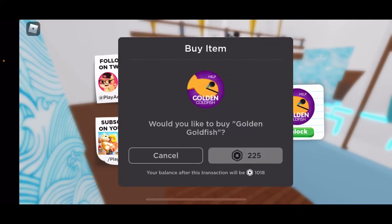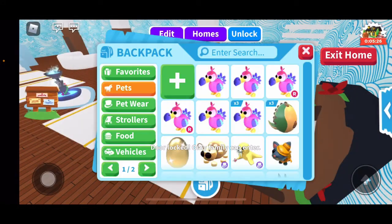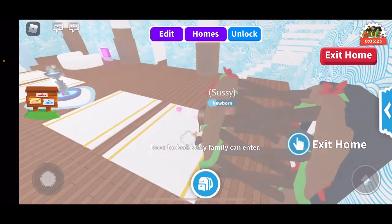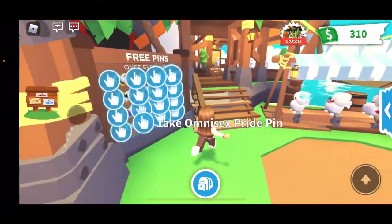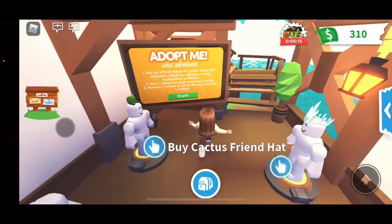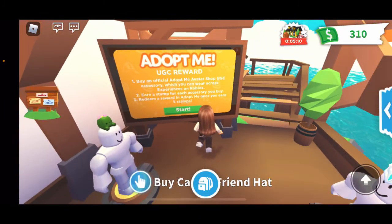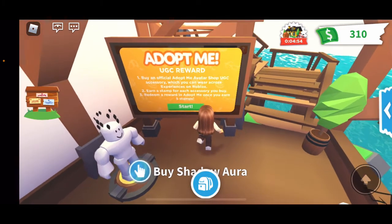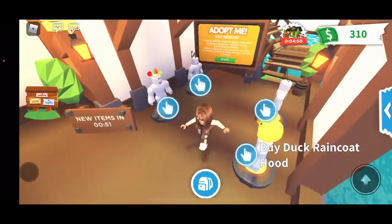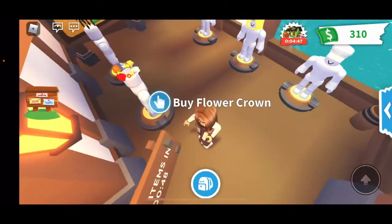You can buy a golden goldfish for 225 Robux. I'm going to show you guys the UGC items first. So I'll go ahead and teleport to the petware. Over here you have Adopt Me UGC rewards — buy an official Adopt Me avatar shop UGC accessory, which you can wear across experiences on Roblox, meaning you can wear them in any game. They go to your inventory, and you earn a stamp for each accessory you buy. Redeem a reward in Adopt Me once you earn five stamps.